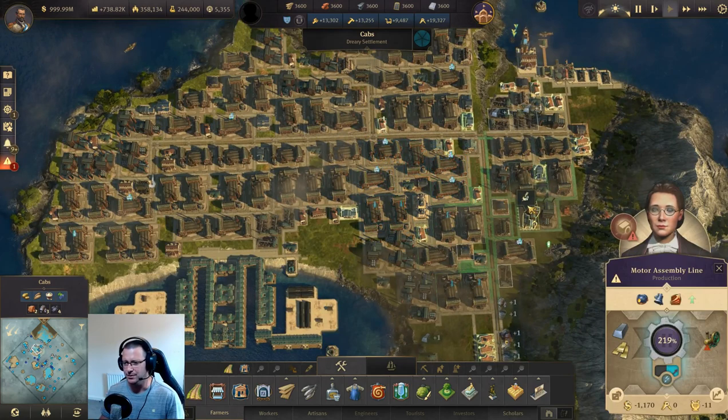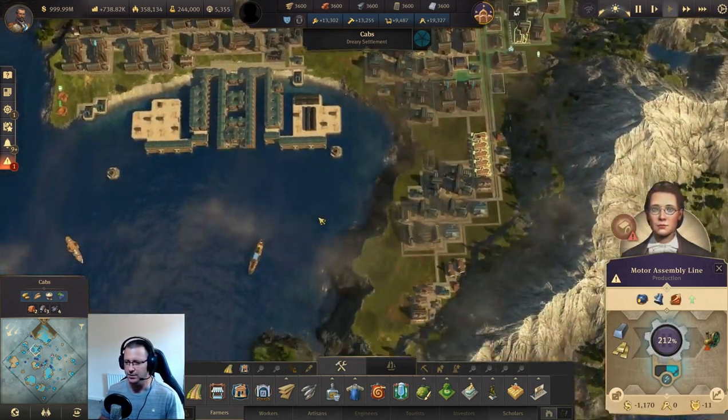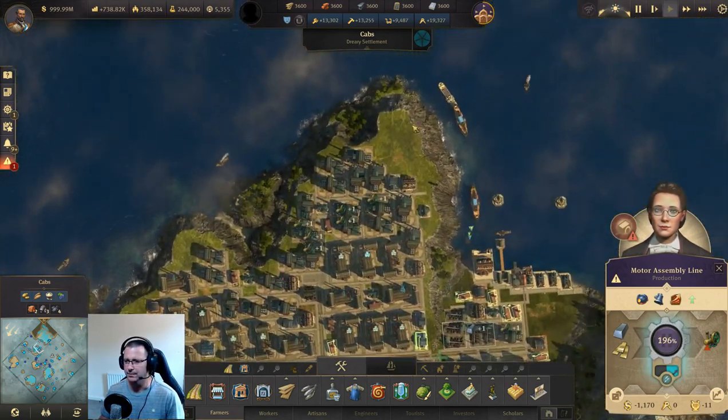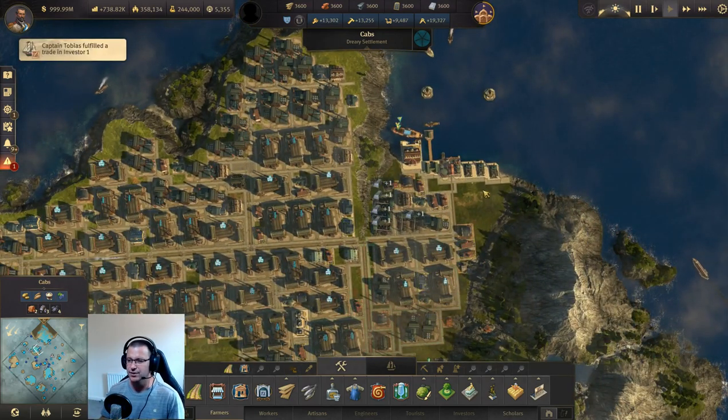I did have to make a lot more motor assembly lines and similar, but you can see we've utilized virtually the whole island now. There's some space here and there - I may dot some grain farms around here because we're going to need them for the next project which I've just finished.